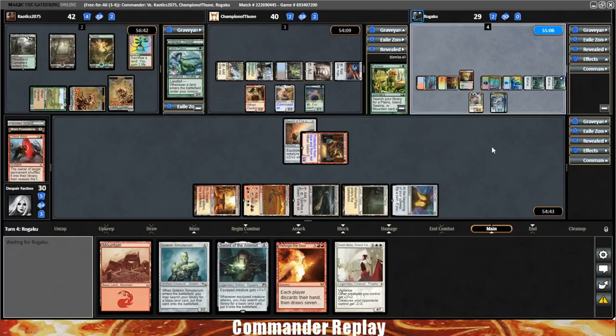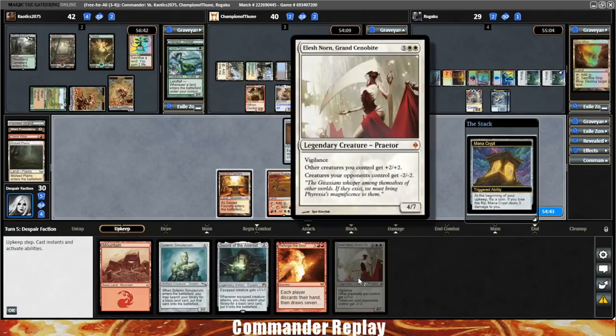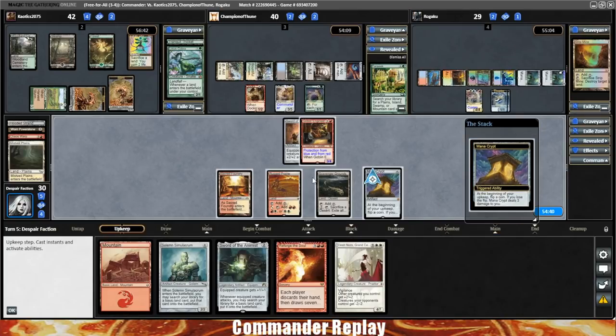Also shooting the Nekusar. Nekusar got us an extra card in there too. Opponent's going to Strip Mine our Misfail Plains — that's going to keep us off of Elish Norn.